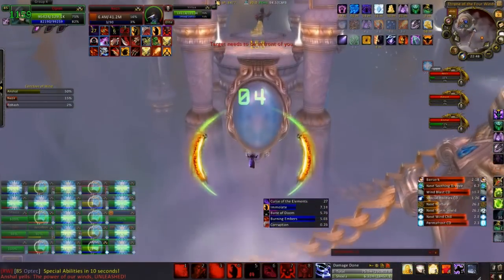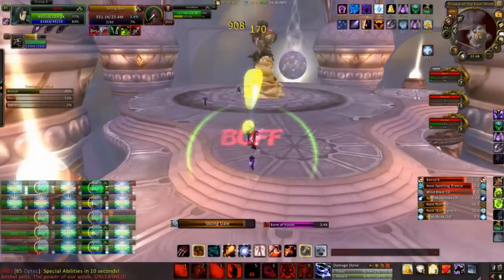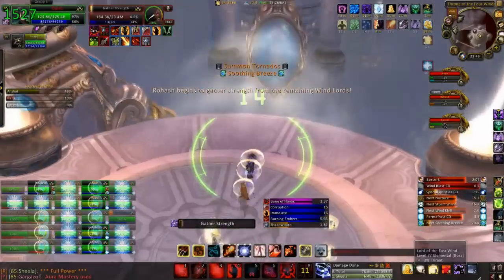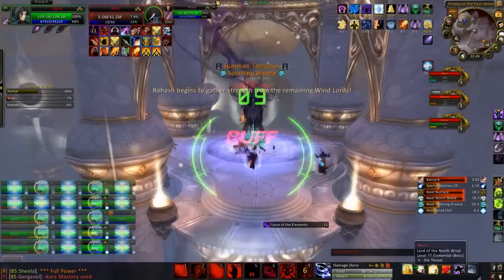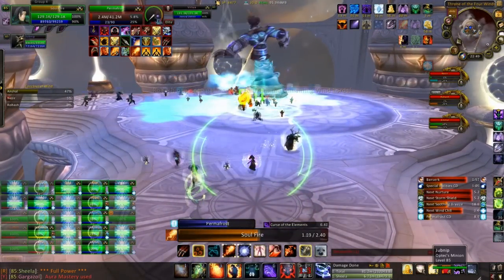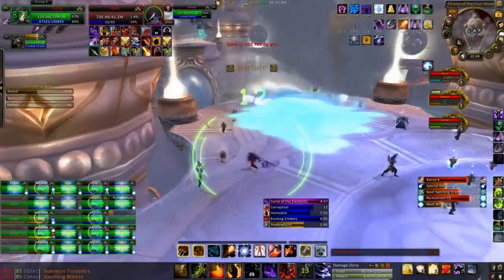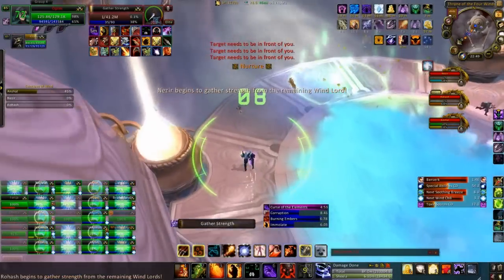In this attempt we hadn't quite got the tactics down so we sent more than one DPS back to finish off the wind boss. The wind boss goes down at about 3% which we didn't realise on the first attempt. Once the first boss goes down you've got one minute to finish off the rest. We screwed this one up slightly — the frost boss should be dead at the same time as the wind boss; this should give you the full minute to burst down the life boss.